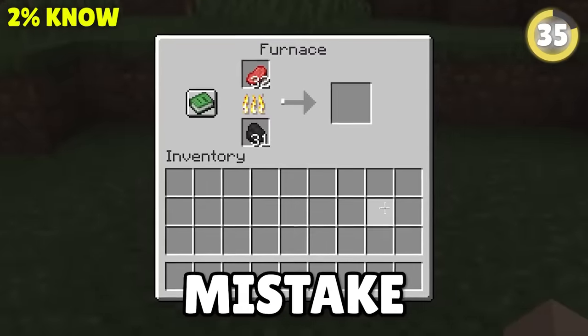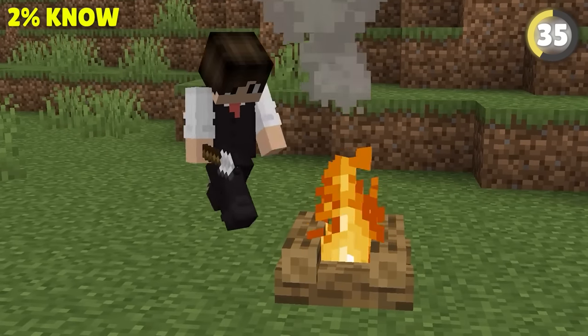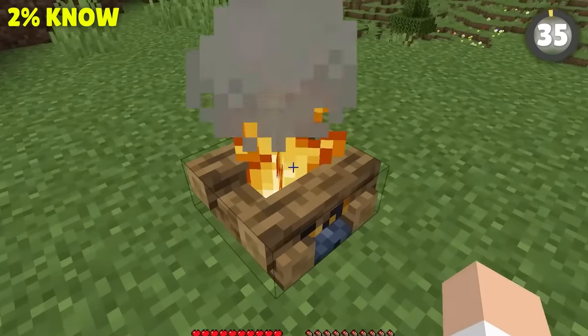Using a furnace for your food is a big mistake. Use a campfire — it doesn't need any fuel. And even if the fire gets put out, you can use a silk touch shovel to recover it and the fire will be lit again.